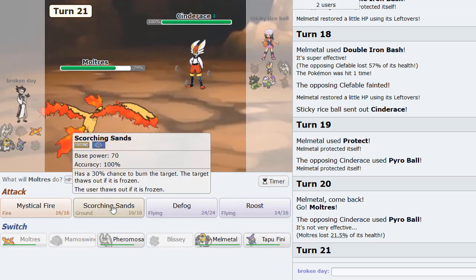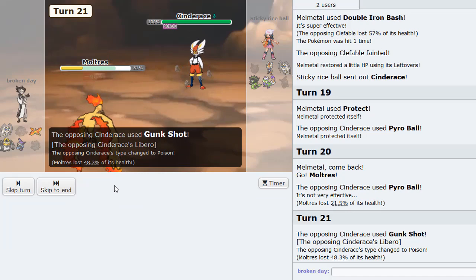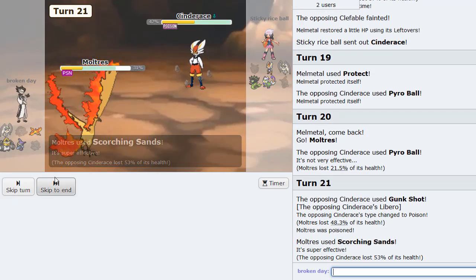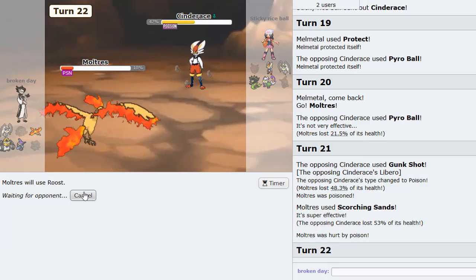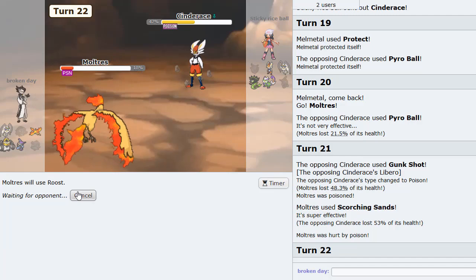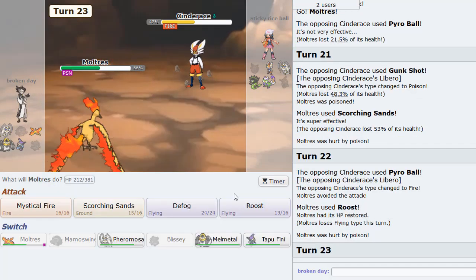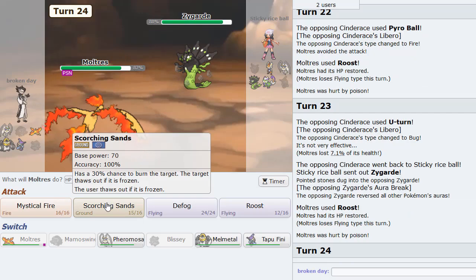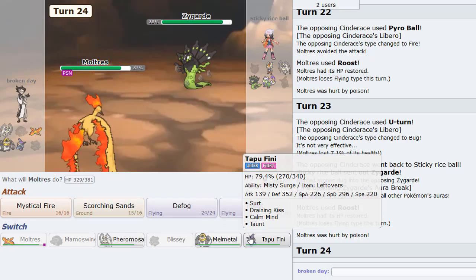Literally the most broken Pheromosa set I've ever used — crazy good set. Okay, so now we're up against another Pheromosa team. He's got some answers to Pheromosa but we do have Shockwave for Tapu Fini, which could come into play. But he also has Clefable. I'm gonna lead with probably Mamoswine — I do like the Mamoswine lead here. I'll lead with it.